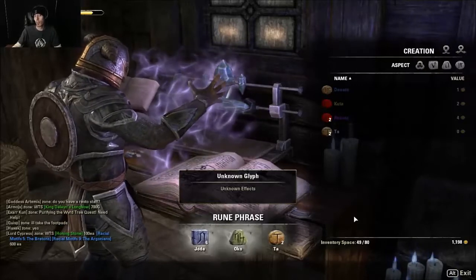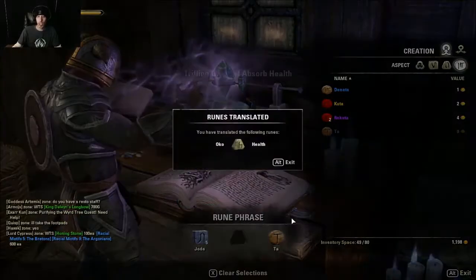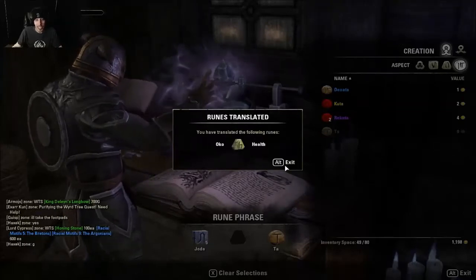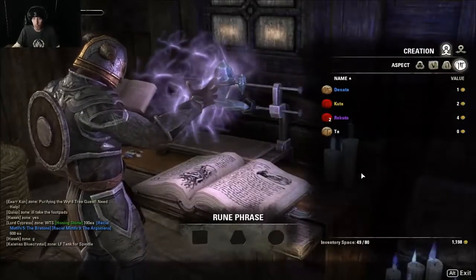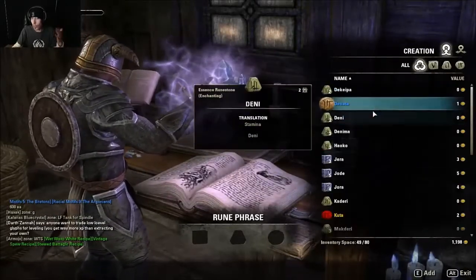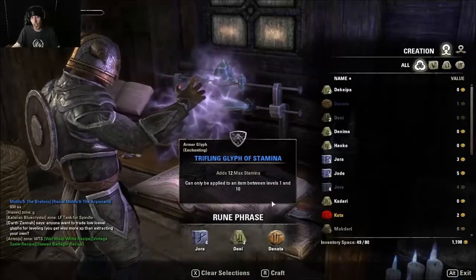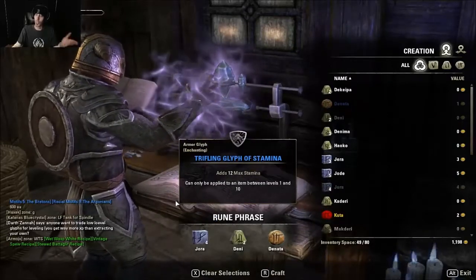Craft! So Oko is health, so we know that. I just increased it to eight — yay! Now I can hit X. And now that I actually have stuff known, once you have them translated, it will actually tell you what it's going to make, which is really, really nice.